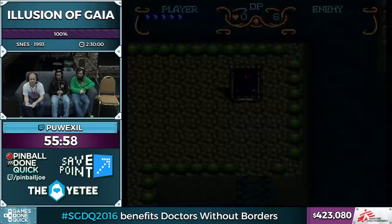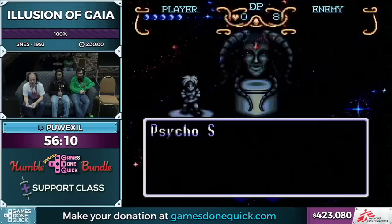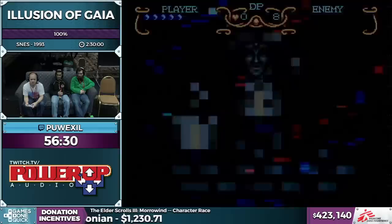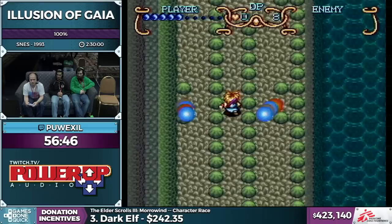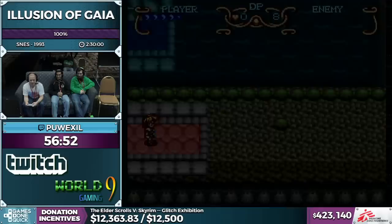The Psycho Slider: you just press the attack button while running and Will does a slide. It does the same amount of damage as the Psycho Dash but without charging — you just attack while running. You can get two hits with it based on positioning when you start and end the slide, and it's useful not just for killing enemies but for passing through them too since you get iframes from the attack. It's also a required ability because it lets you slide through certain gaps that you need to complete Mu.